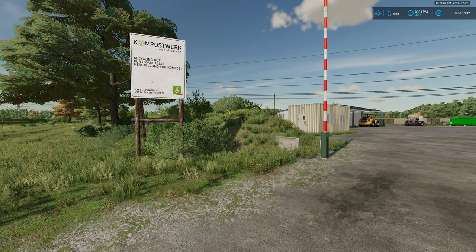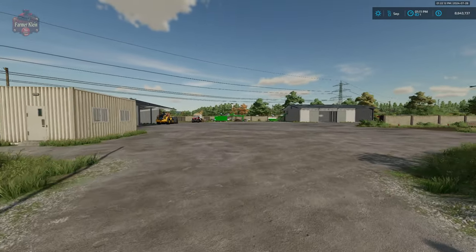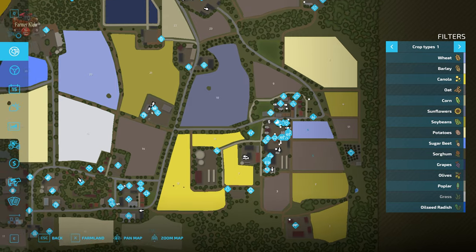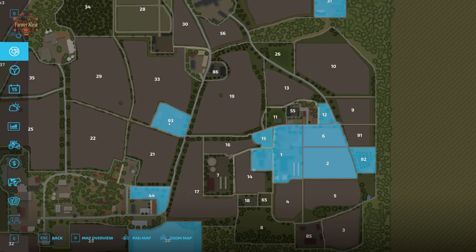Hello everybody, welcome back to the Hofburgman Explained video. Today we're going to take a look at the compost facility which was added to the 1.5 update of Hofburgman. We're going to find this just down the street from the main starting farm. We have our main starting farm located right here; we take the road to the west as if we are coming down to our vehicle shop. Right across the T-intersection there is now the new compost facility, and field 21 has been reduced a bit.